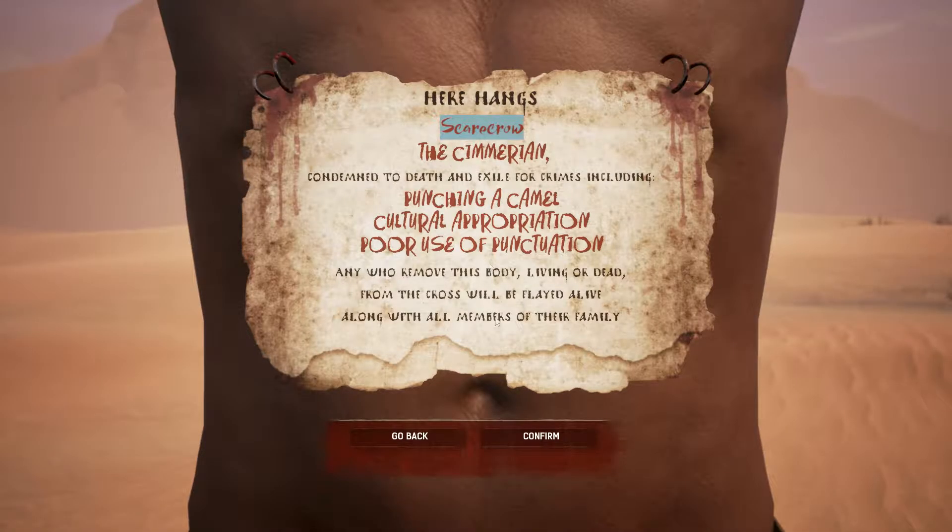Finalised character - Scarecrow - we shall change that to Ravenscare. The Sumerian, condemned to death and exile for crimes including punching a camel. Yep, that's what happened in the movie - he punched a camel. Cultural appropriation, poor use of puncture - yeah okay, fair enough.